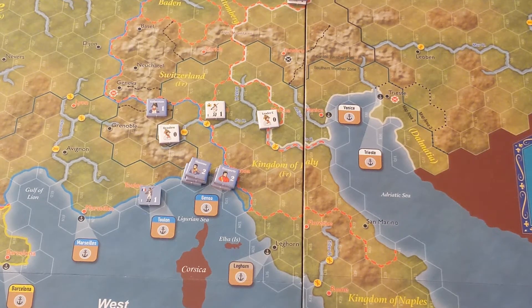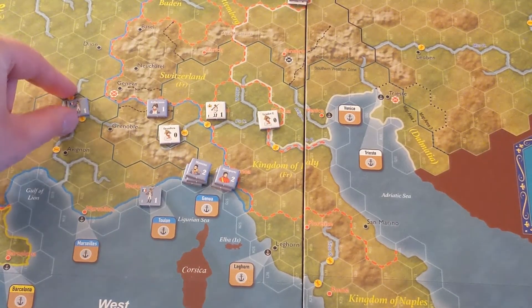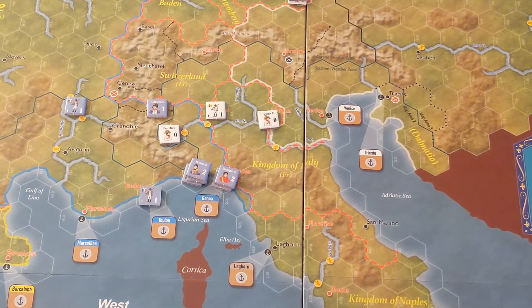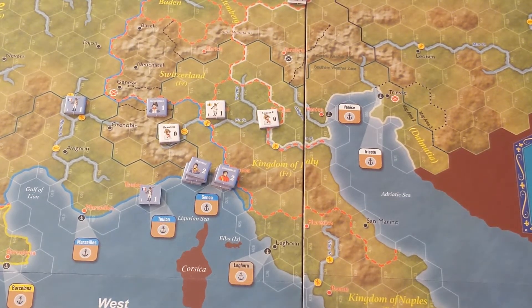Reinforcement phase: they've only lost one guy last turn and they're going to get a unit at Lyon. They have no reinforcements this phase. In July they're going to get a general roll, another infantry at Lyon, and then every turn as a replacement they'll get an infantry at Lyon. The Austrians won't get anything till July either, when they're going to get a decent-sized force. The French maybe need to make a move here.